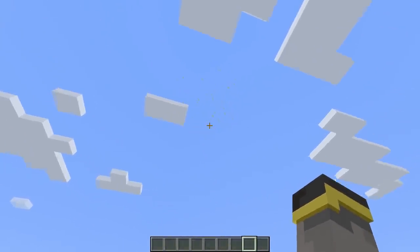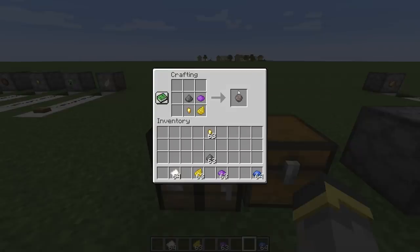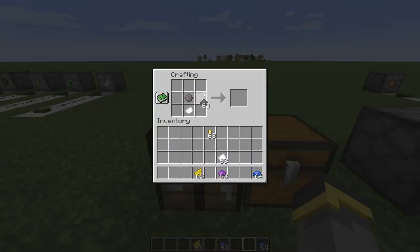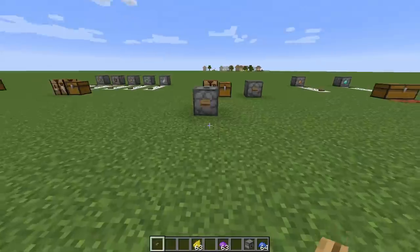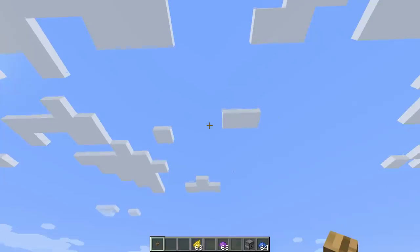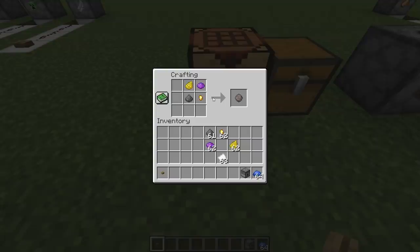Let's move on to something more advanced - a firework with two colors. Let's say yellow and purple. We start with yellow dye, purple dye, gunpowder - and to change the shape we add a gold nugget. Now we have that firework star. Combine that with a rocket, place the dispenser, fire it - and this is what we get: a combination of yellow and purple in the star explosion shape. Definitely really really cool.